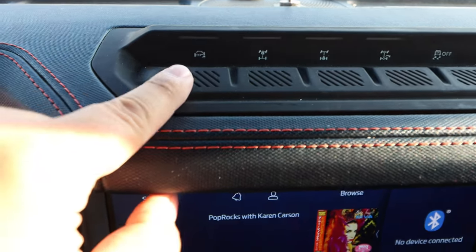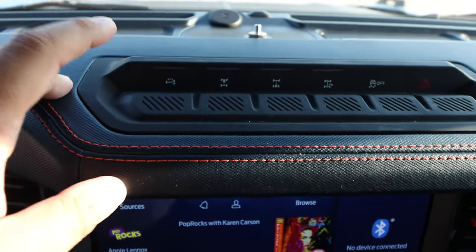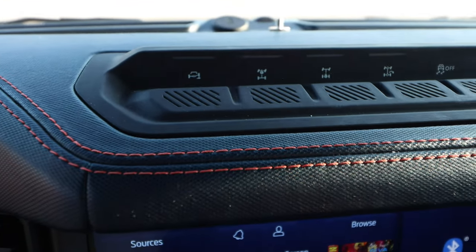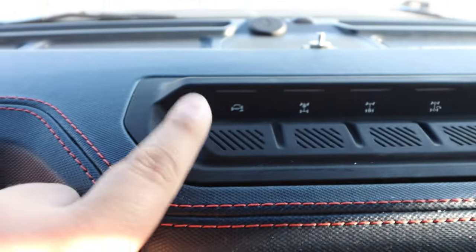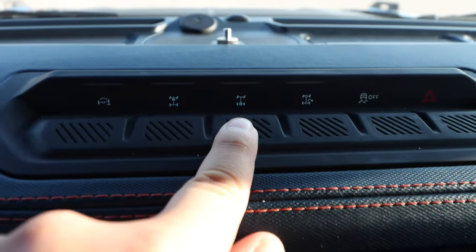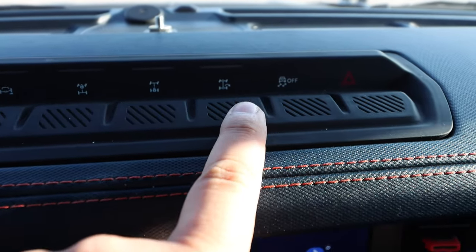Coming to the center console buttons — this Raptor has everything. First is the sway bar disconnect, which is huge for rock crawling when you need maximum articulation — press it while in 4-Low and you're good. Then there's the front locker and independently the rear locker, so you don't have to commit to having the rear locked when you don't want it.